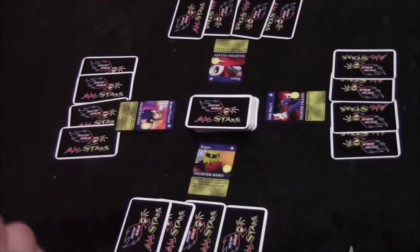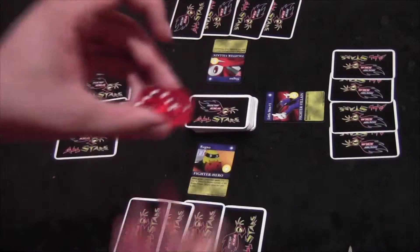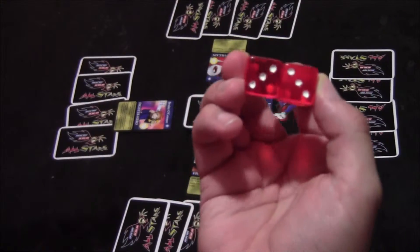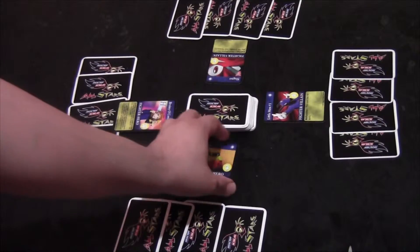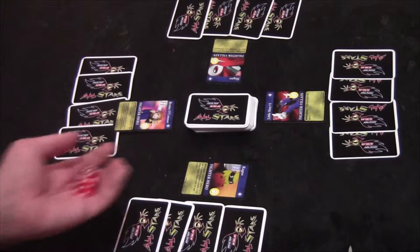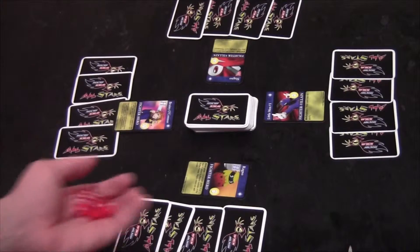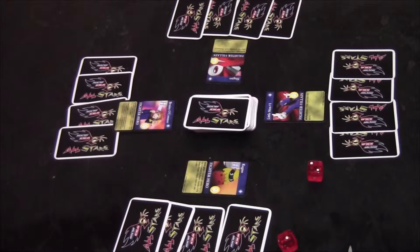Brainy rolls a nine. Ragno rolls a six — but remember, in this game when you roll doubles it's considered a block: your fighter goes to defense and they take no damage this turn at all, so he's safe. Slag No rolls a five, and Little Man Number One rolls a three.